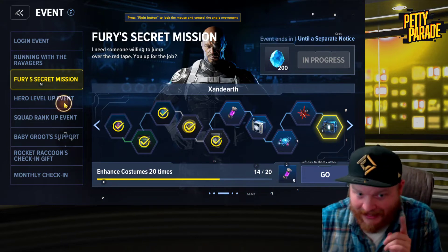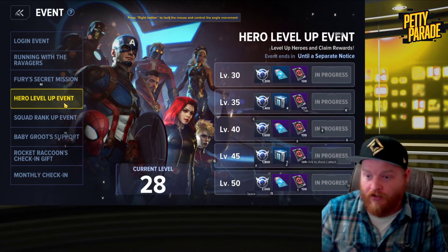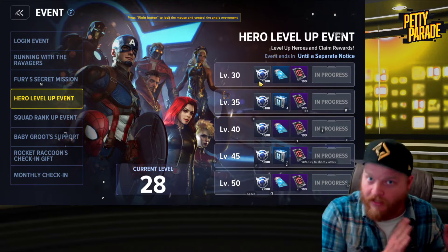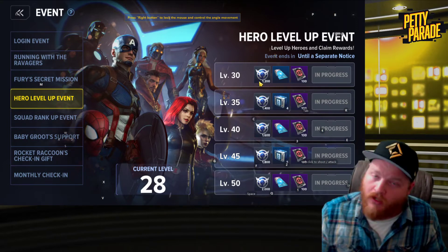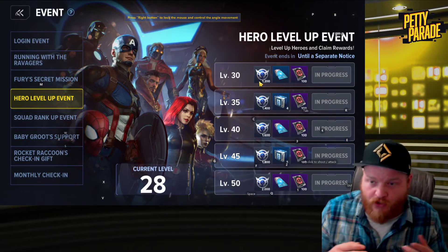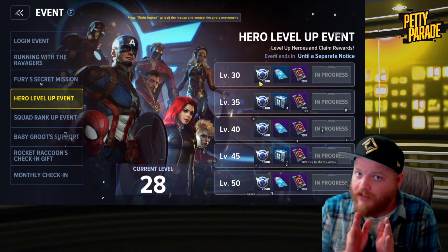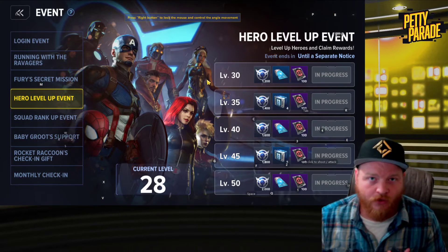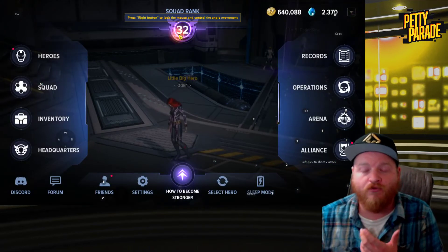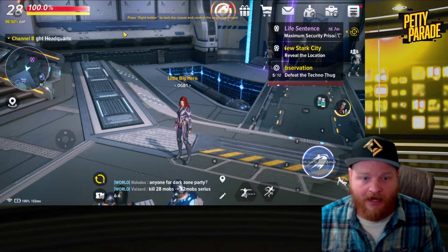The hero level-up event is a godsend — it resets for each character and the rewards for hitting those brackets are substantial, giving you a thousand or more squad experience at a time. Compare that to activity log rewards where you're grinding for a couple hundred at best. If you really need to get your squad rank up and you're halfway through a level, switching to your alt and flying through missions is one of your fastest and most reliable options.